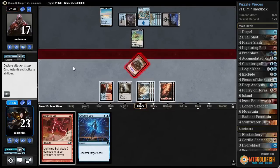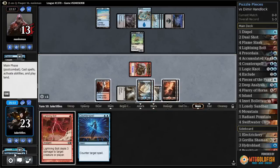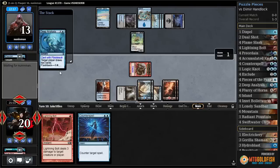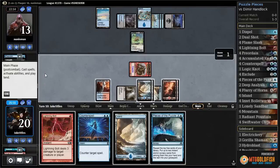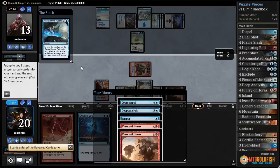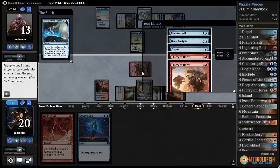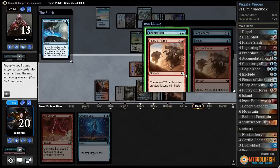We get to attack. Flashback the Deep Analysis. Pieces of the Puzzle — five whole choices. Flurry of Horns is important for winning since they have lots of removal. Counterspell is also pretty important. Dispel is nice. I'll take one Counterspell and one Flurry of Horns — I'm okay with one Flurry being gone forever.